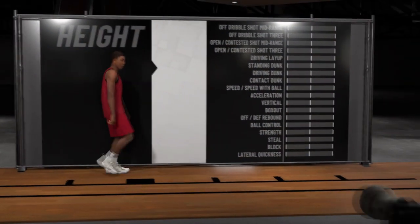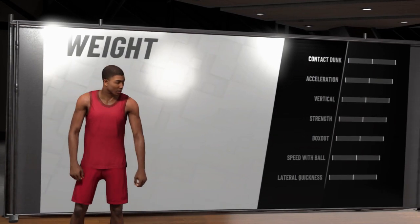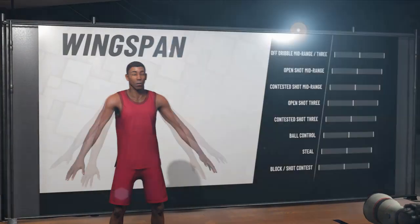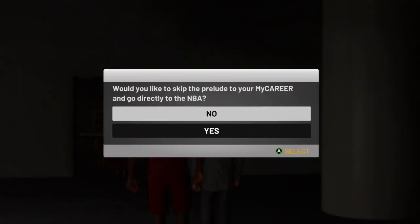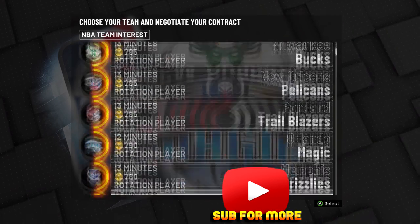Let's get right into it. First things first, you take your MyPlayer that you already have and just put him off to the side. You're not gonna use him at all. You make a brand new MyPlayer in the prelude, get through everything — none of that stuff matters, you don't have to worry about your stats or your Winxman. Then when it gives you the option after you do the Winxman, pick to go into the NBA, not the prelude.